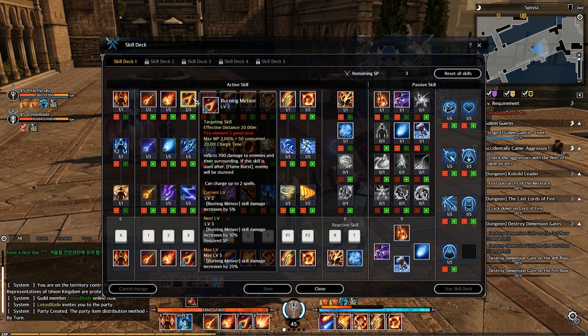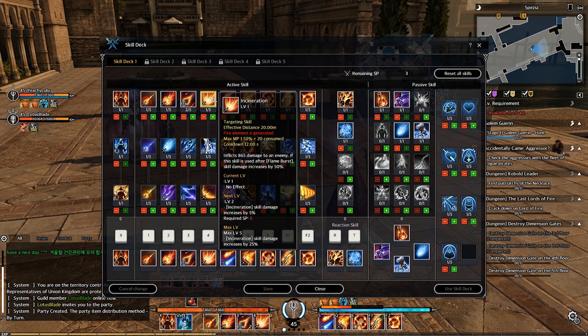Next is Burning Meteor. It deals damage to enemies and surroundings. If used after Flame Burst, enemies will be stunned. It can charge up to 2 stacks, meaning you can use it twice in a row. Next is Incineration — deals damage to an enemy, and if used after Flame Burst, skill damage is increased by 50%.